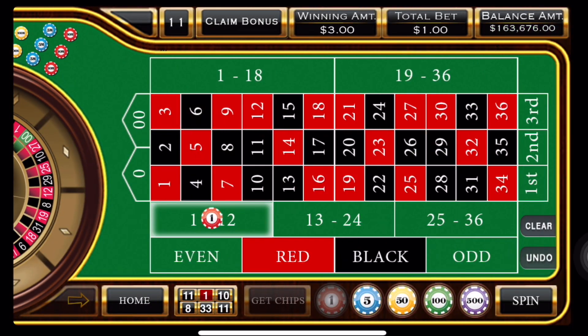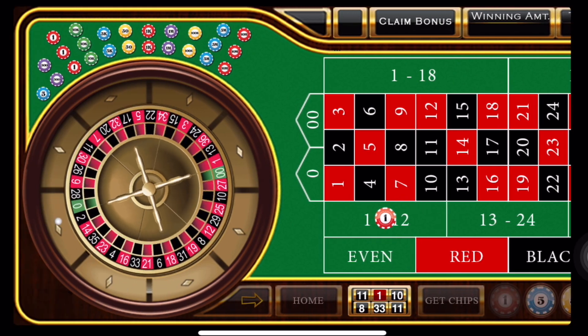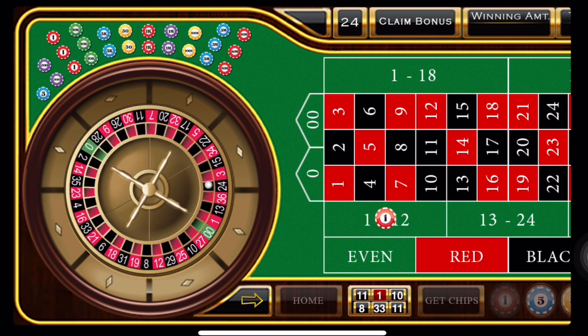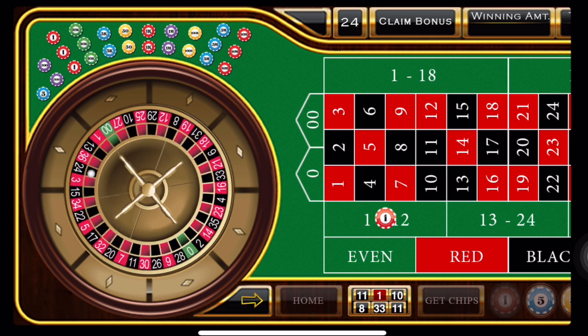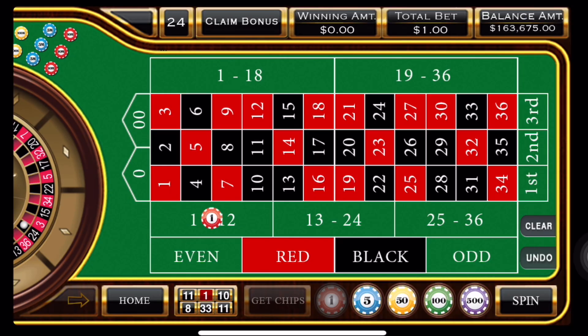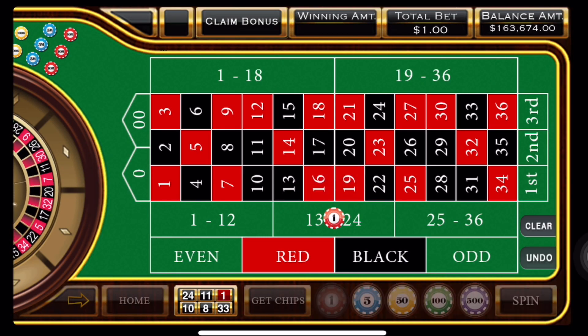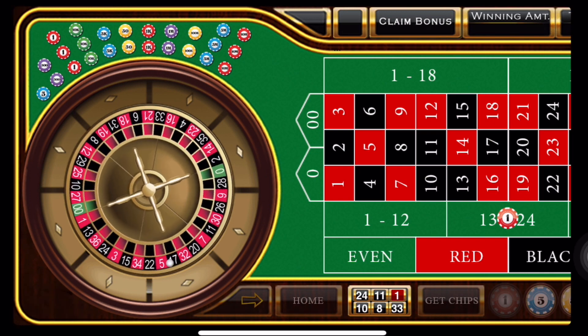Now, y'all do know it's hard to find $1 minimum outside bets, but you can on some machines. This is perfect for being in the casino and finding an electronic roulette the size of a slot machine. We got 24 — that's a loss. We're going to clear that and go to one unit because that was our first loss in the sequence.